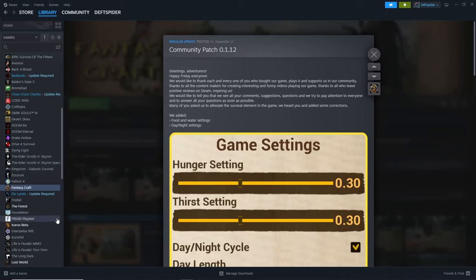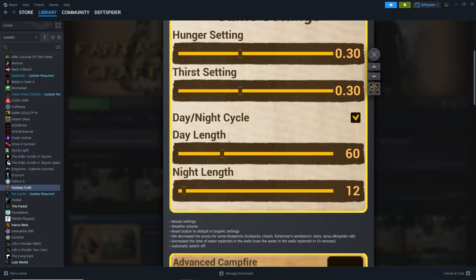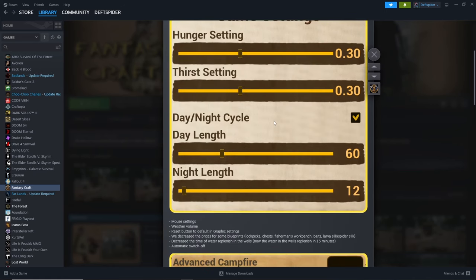Hey everyone, welcome back — Deft here. Today there's an update; community patch 0.1.12 came out yesterday. On Friday the developer put out an update that allows you to adjust your hunger settings, thirst settings, day/night cycles, and day and night length with slider bars, which makes life easier. You do have to start a new game if you want to apply these settings.